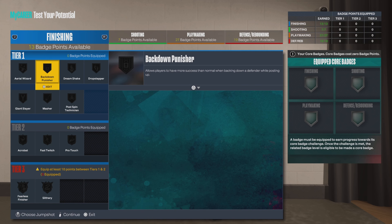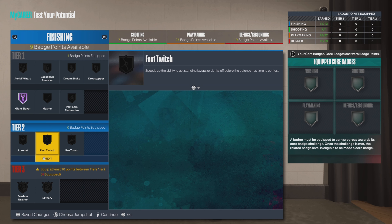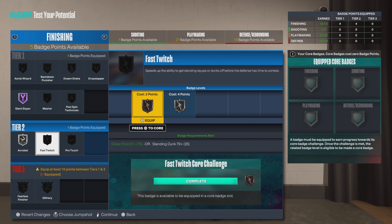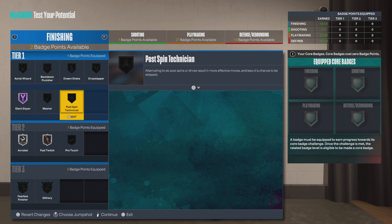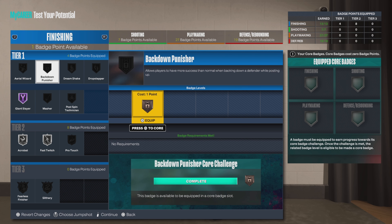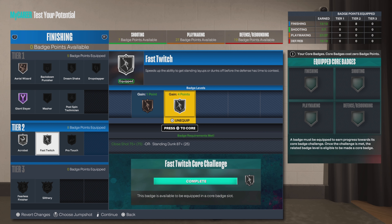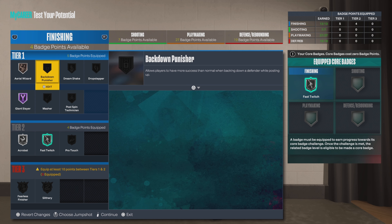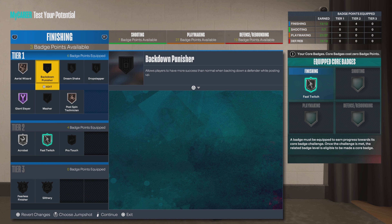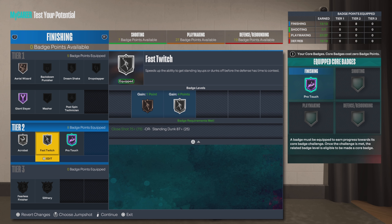Let's get into the badges. We're gonna go Hall of Fame on Giant Slayer. We're getting into tier three unless you use your plus-four from your Welcome to the League challenge, otherwise we'll keep it simple — go silver on that. We ain't got much strength so he won't be doing much on the back end. Let's go Area Wizard, then core Fast Twitch. For pro touch — go ahead and time your layups, use that Pro Touch. That's your best bet.